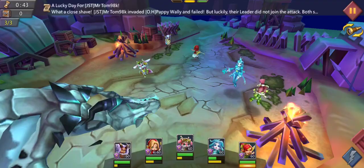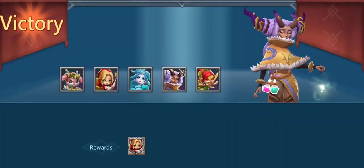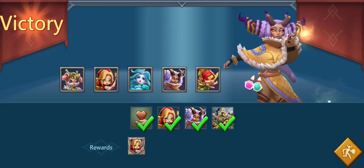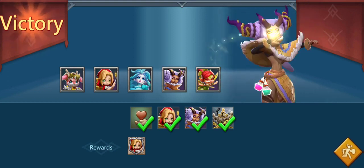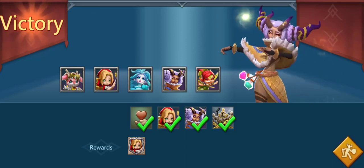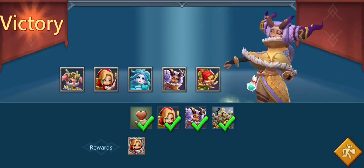I killed him. It is important that you have some sort of CC. I used the Ice Queen right in the middle. You can use the Mastercook if you have him because he's better — he also provides some CC and deals a lot of damage, which is really important to defeat the dragon in the end.